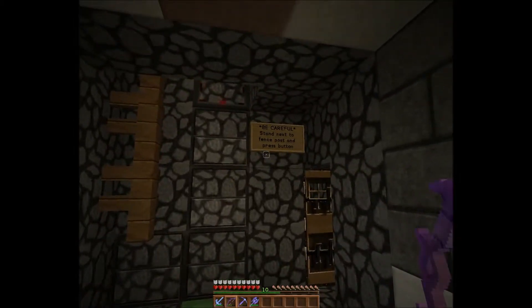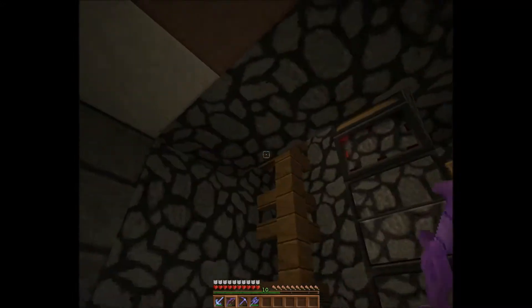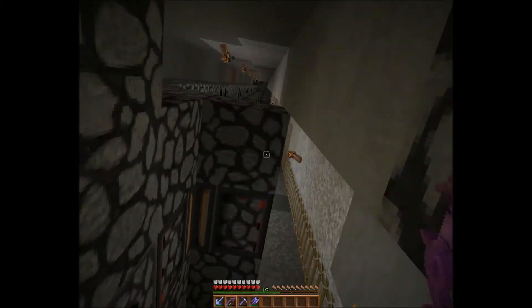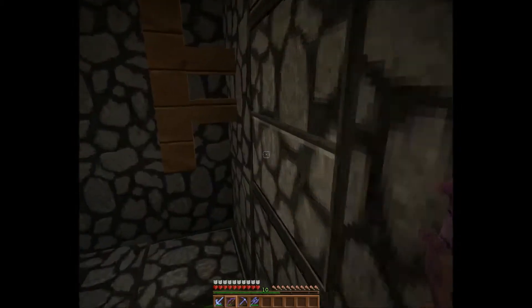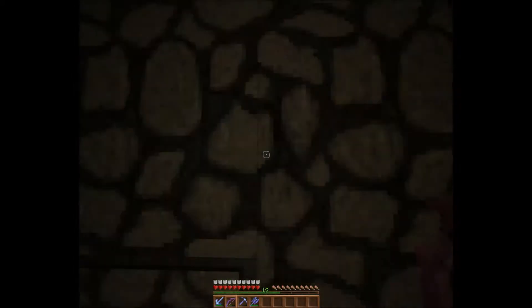I've just put a sign there to remind myself how to use the thing, just in case it slips your mind. Because I have died a couple of times making this thing, falling from a great height. As you can see, it's a fair way up. This elevator is going to come up in one of the towers of my castle — a quick way up.